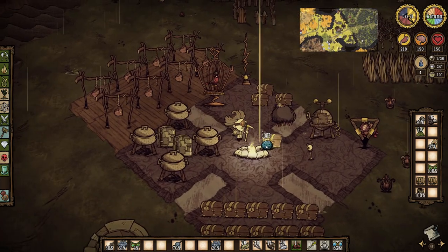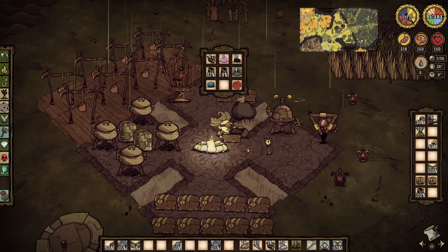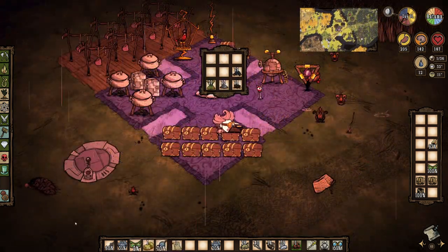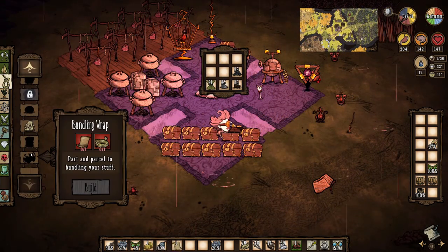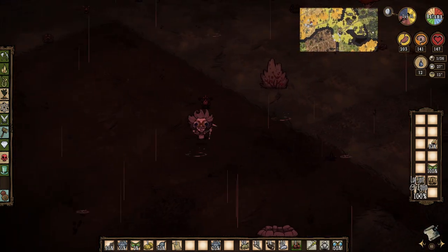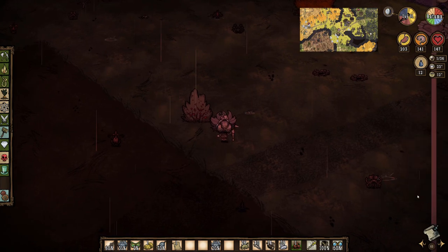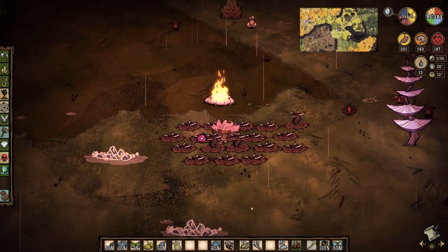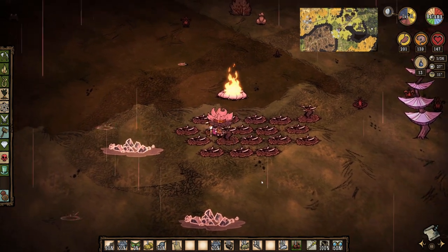Since winter is right around the corner, I go ahead and move my thermal stone into the warming chest by the fire, and then do some inventory organization. I start putting together a new bundling wrap for my goggle pack, but am interrupted by the warnings of the next hound attack. It's not quite winter yet and fire hounds will still be in the mix, so I leave my Krampus sack above the fighting area, stoke up a fire, and prepare for the poochies.